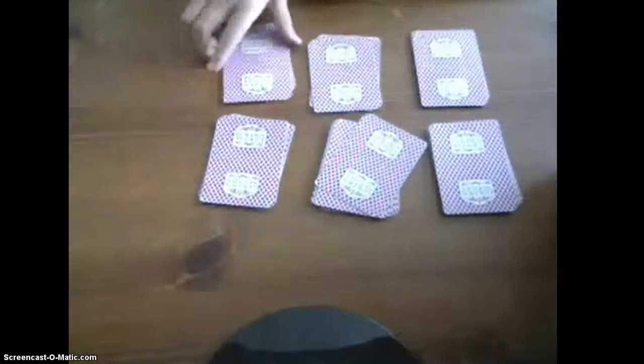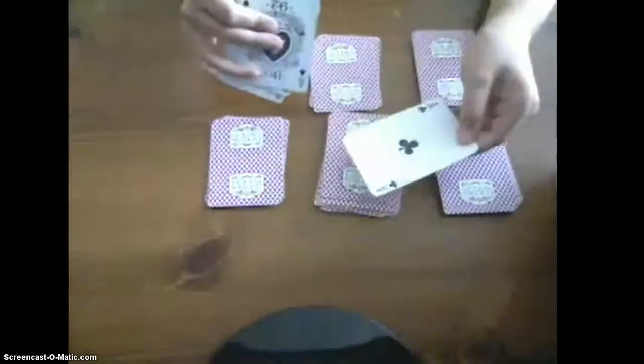If they put it on the pile with the Ace of Spades at the bottom, you are going to cut every single deck so that they don't get suspicious, and so that the Ace of Spades is on their card. But if they don't put it on one of those piles, then you just stack up the cards so that the Ace of Spades goes on top of their card, the Ace of Clubs. Then you just want to set all the other cards up.